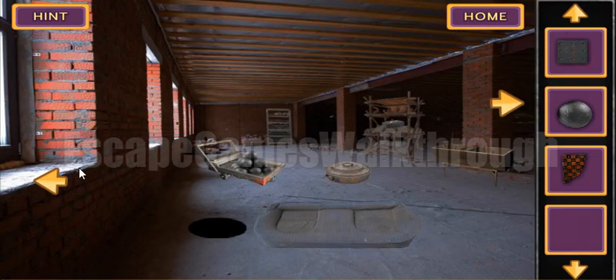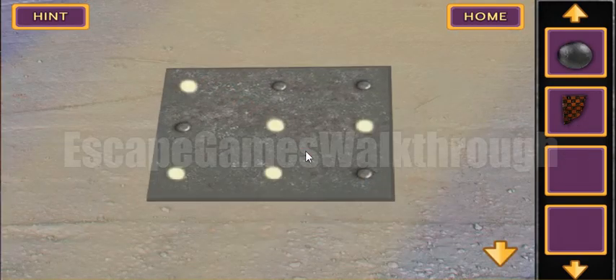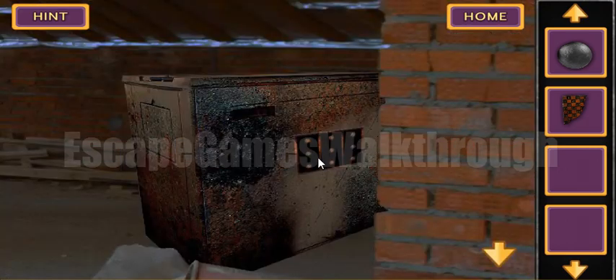Let's open this box and we've got the plate with a three-by-three grid. If we put it here on the ground we will get the hint. Here we can see highlighted dots and we need to use this pattern.